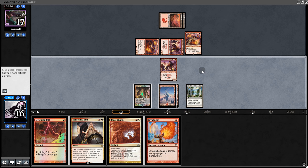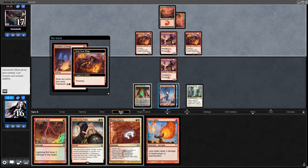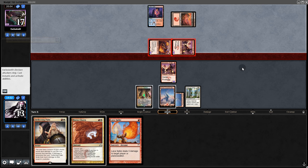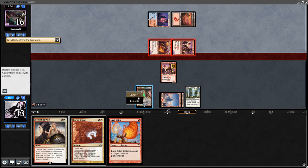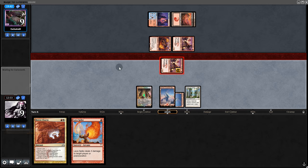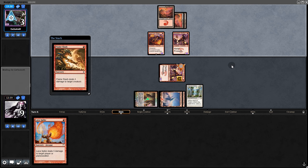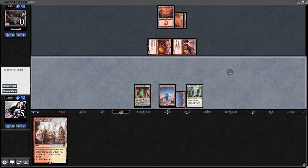We keep the Bolt in hand, ready to either Palm them or Boros Charm. They fire a looting. We kill one creature — now just two more to deal with. Then a Lava Spike. They swing in; we don't block — too risky. They Lava Dart and we send 4 back at them with Deflecting Palm. We try to out-aggro them: Lava Spike, swing, Boros Charm puts them within lethal. Flameslash on the Monastery is fine. But here's lethal! Ba-boom — thank you, Magic Gods, for blessing us with Deflecting Palm.